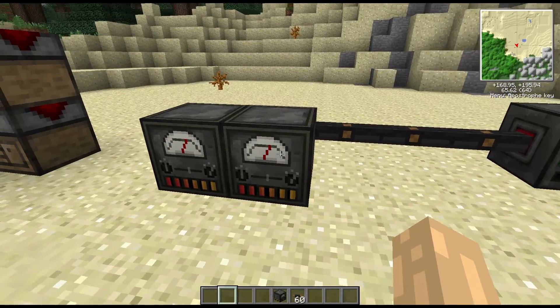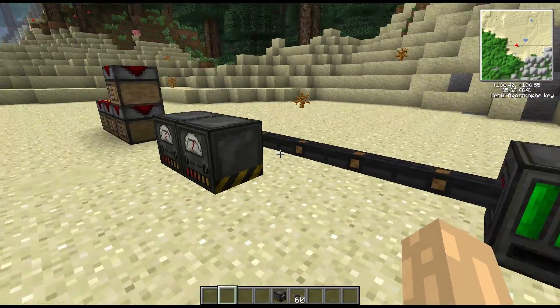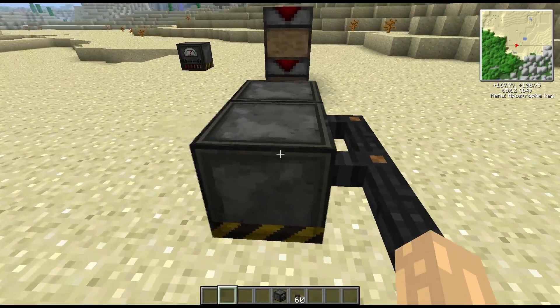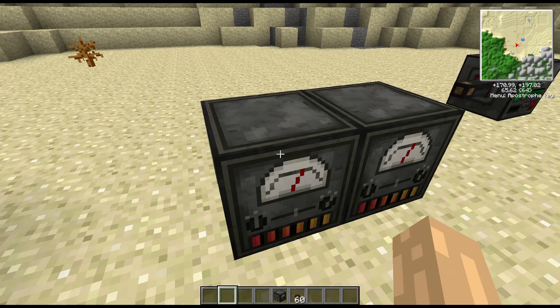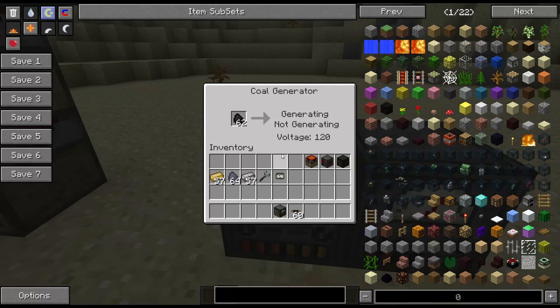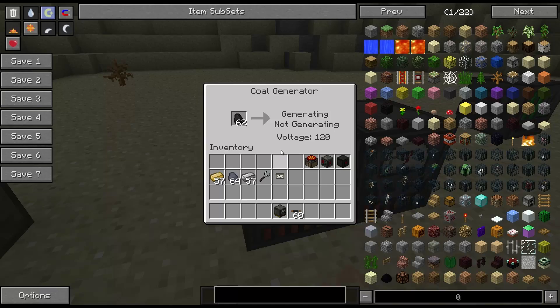As I break the ground here to show you — the coal generator will take either coal or charcoal. It won't take coal coke; I have tried it with coal coke and as you can see here they're not actually generating, because they don't have anywhere for the power to go.